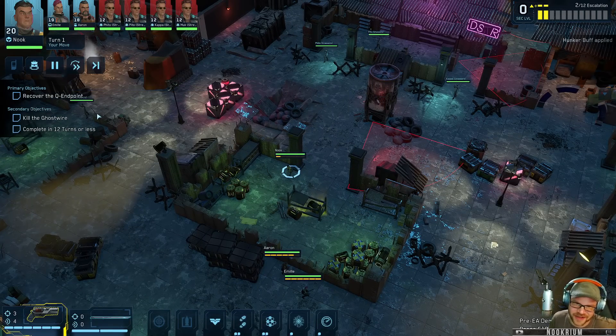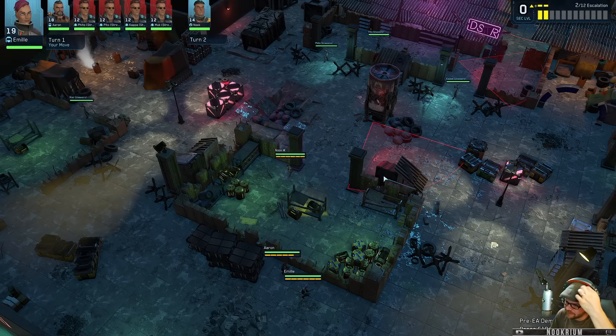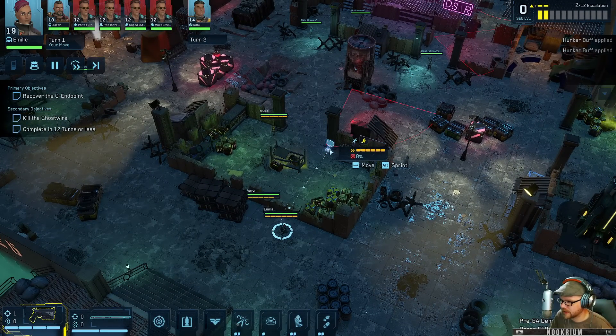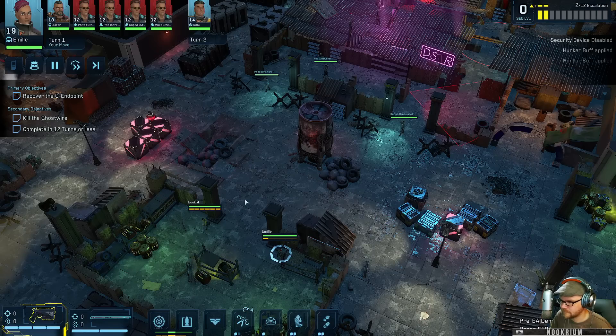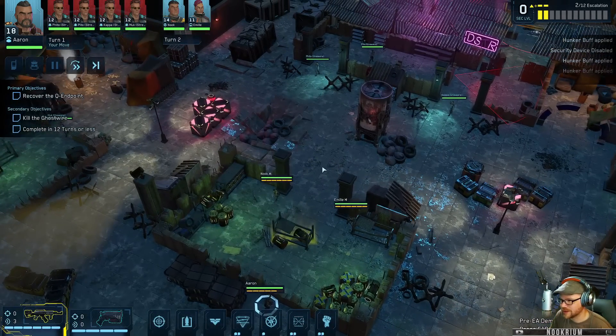If you let the turns go to zero it's an insta lose - right now I go through the objectives first. In the full game it might be something different. Emily, why don't you go right here - sneak your way up to there, that's good. Don't turn that camera off, get that one right there. And then old Aaron here who likes to shoot stuff - we'll put you around somewhere else. We gotta just get over there inside.